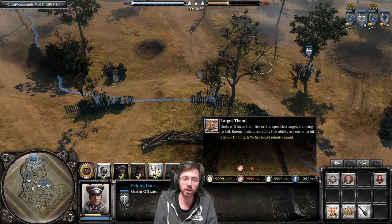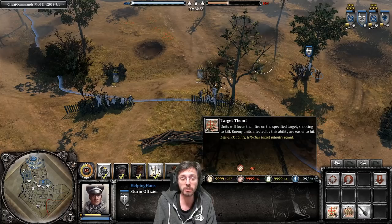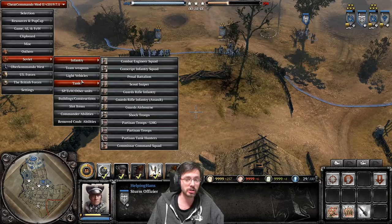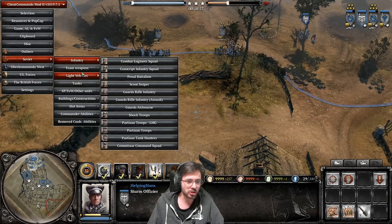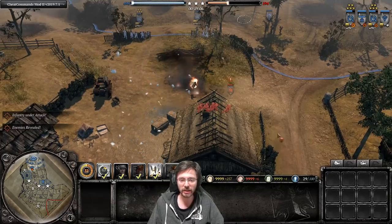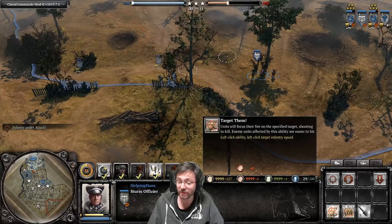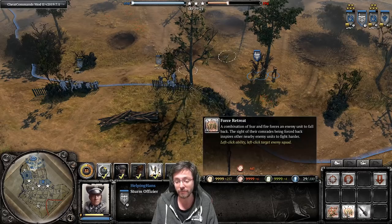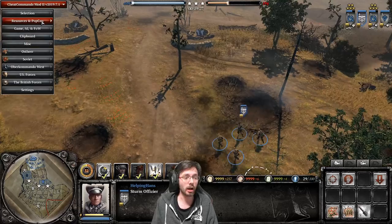Force Retreat is for situations where you've targeted one squad but don't have enough men left to finish a second one off. You click Force Retreat, propaganda goes in the sky, and after a couple of seconds the enemy squad is forced all the way back to base. It costs 60 munitions - 20 more than Target Them - but using it on a machine gun could totally screw up your opponent's defensive line.